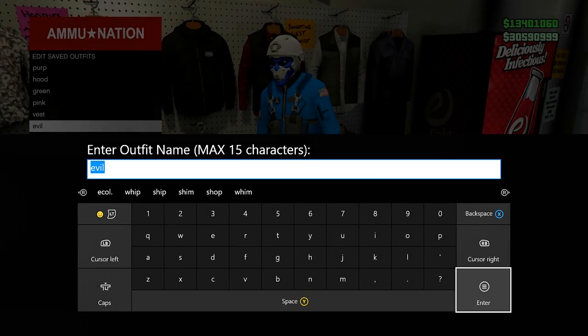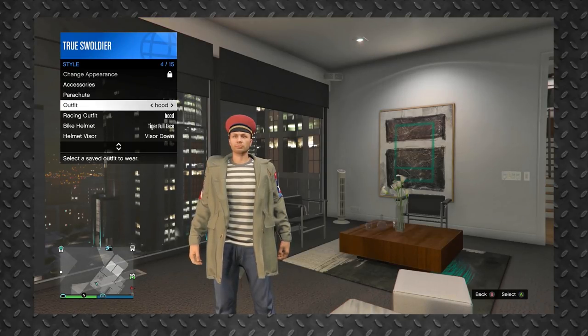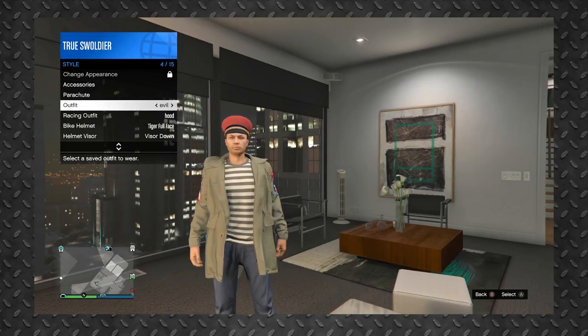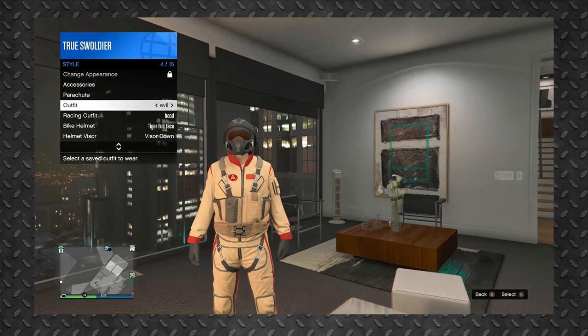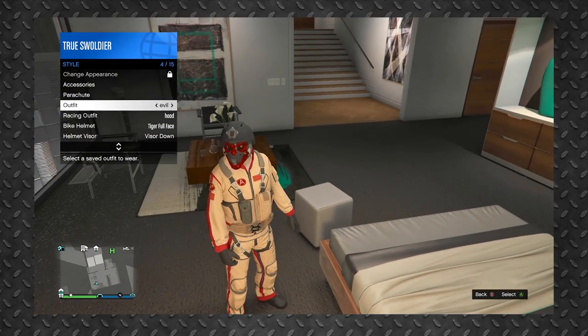One thing you must keep in mind: if you change outfits or find a new session, you'll need to go into your interaction menu to re-equip the outfit, and you must select it twice for the mask to show up again, by simply pressing A two times on Xbox or X two times on PS4.